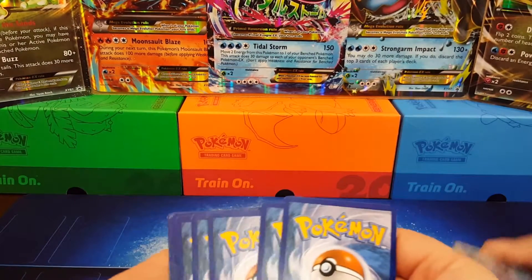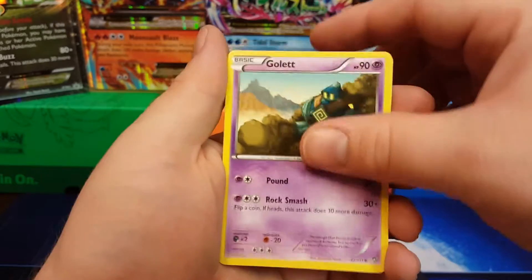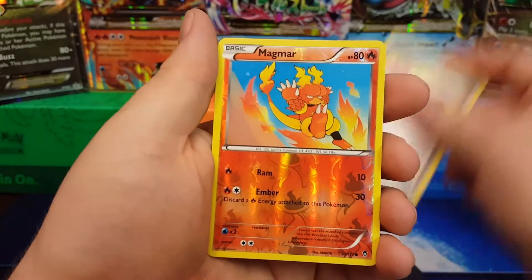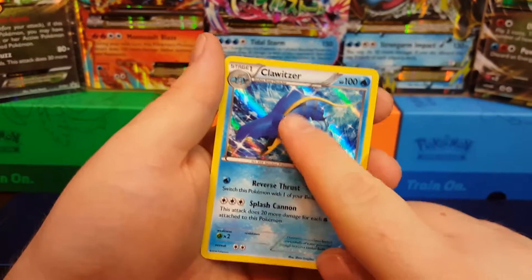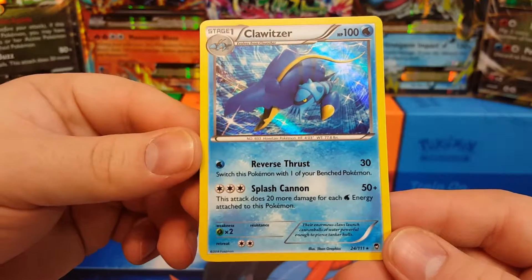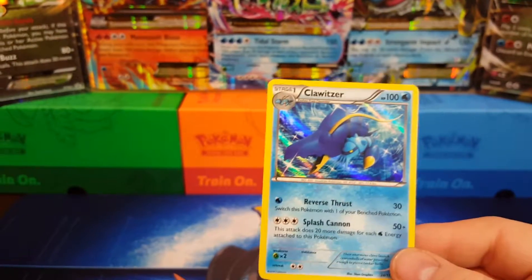This is the Furious Fist set. We got Clefairy, Torchic, Amaura, Focus Sash tool, Retrieval, and a Magmar — that is a common Magmar, I did not know Magmar would be a common. And a Clawitzer holo rare! Look at that — he's got a big claw right here, he's a little crawfish with a huge claw that looks like another head so he'll scare everybody off. Splash Cannon does 20 more damage for each water energy attached to this Pokemon — so that's 50, 70, 90, 110 if you load them up. That's a pretty good card.